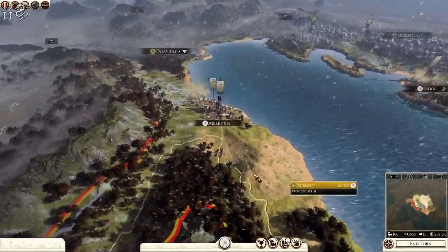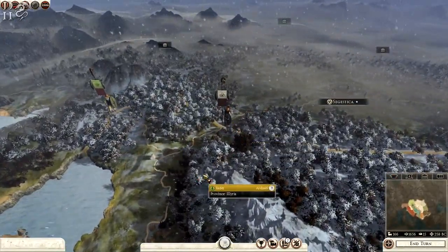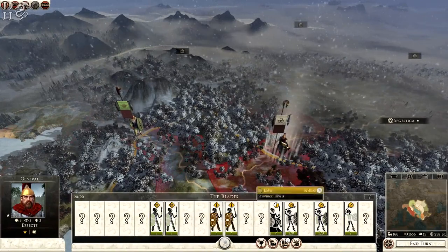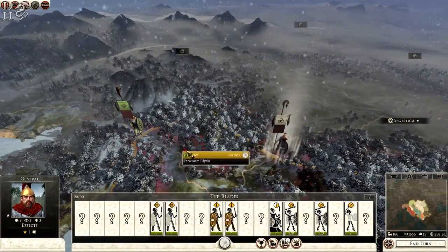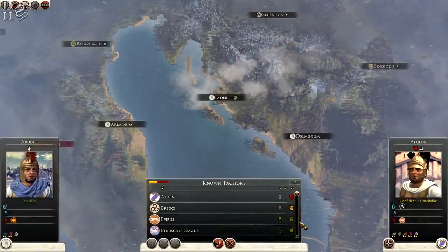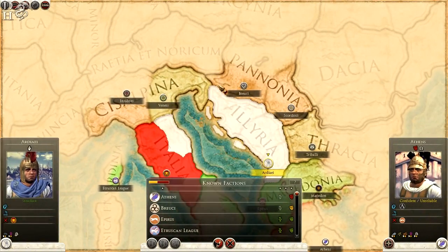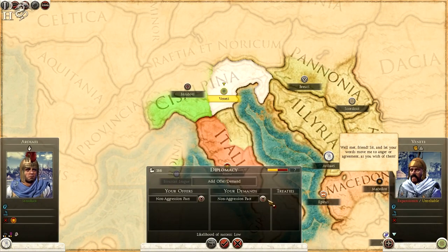Rome has some of the best units in the game, although I don't suspect they'll field them at this stage — probably mid-campaign. This is not good though — the Veneti and the Brochi are both on the border, both with big stack armies, both looking to perhaps attack me. So it's probably wise to try and get something with both of them, or at least one. The Veneti probably like me the best so we might try to get something with them first.